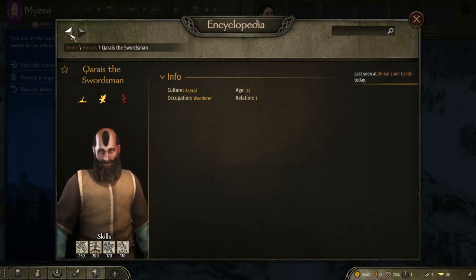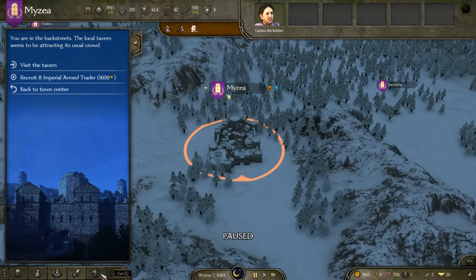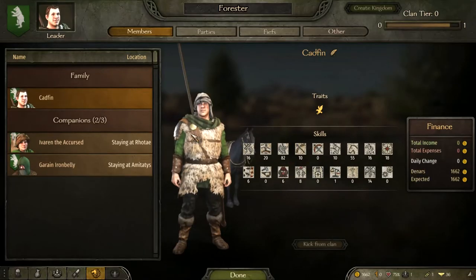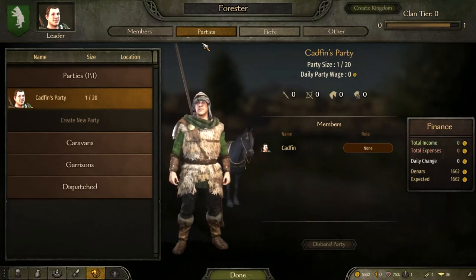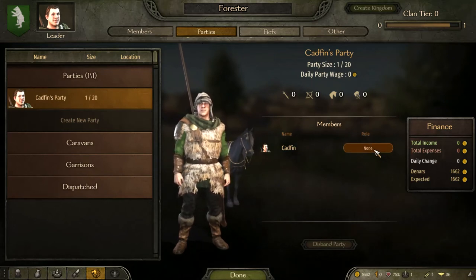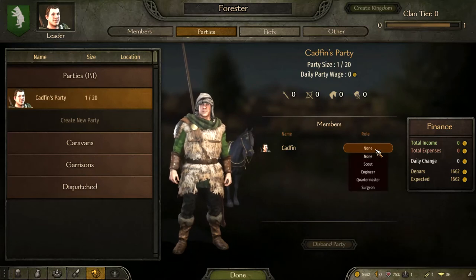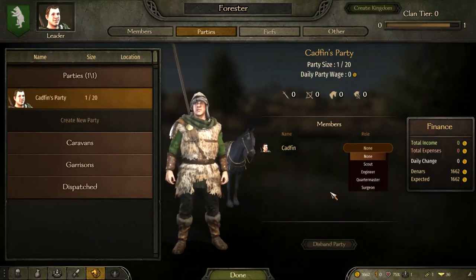What you really want to look for in companions is someone that can fulfill your clan roles. When you head into your party and go onto the roles section, clicking it gives you a dropdown list: you've got scout, engineer, quartermaster, and surgeon. Pretty self-explanatory.